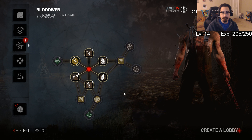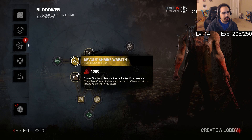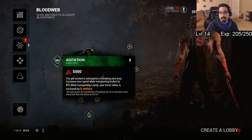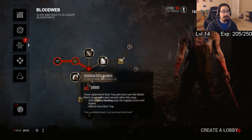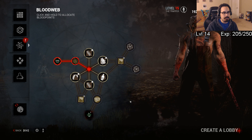As you reach level 15, 5, and 10, you are guaranteed your unique perk as that killer. So Agitation — I'll go for that immediately. The faster you go for a perk, the faster the entity appears. When there are two perks available, the entity always devours the second perk and becomes available in the blood web.